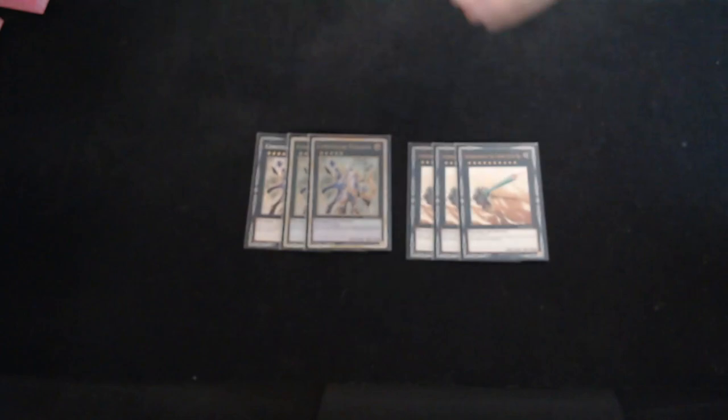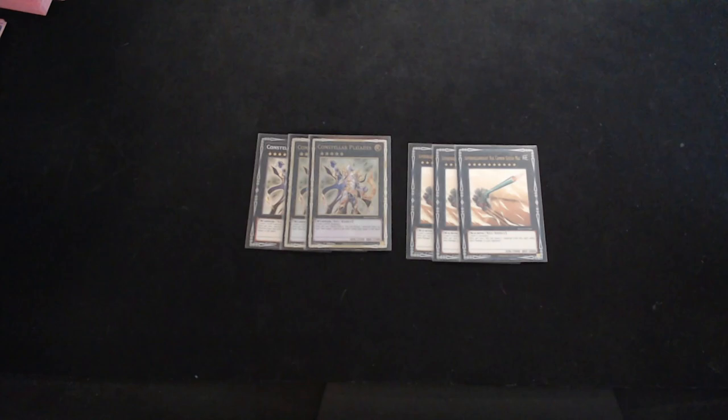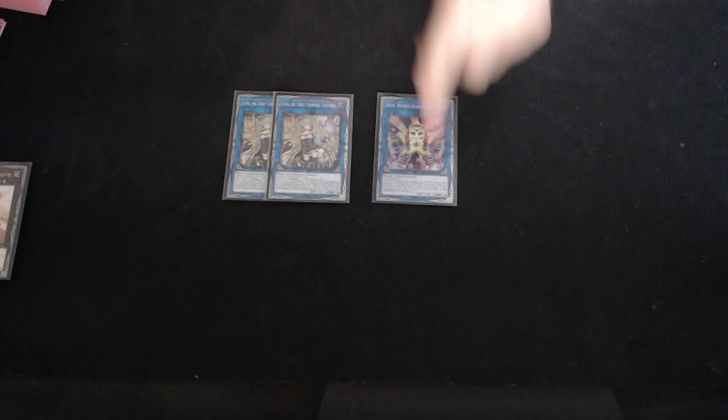It is a pure 40-card deck, so you'll love to see it. Moving on to the extra deck — for the XYZs we have three copies of Constellar Pleiades and three copies of Super Dreadnought Rail Cannon Gustav Max. You've got to play three and three; Gustav Max is super important. Pleiades does come up enough to warrant three copies. Zeus was almost never coming up in testing so I cut it entirely, and I don't think there was an opportunity in the tournament where I really wanted to summon Zeus.